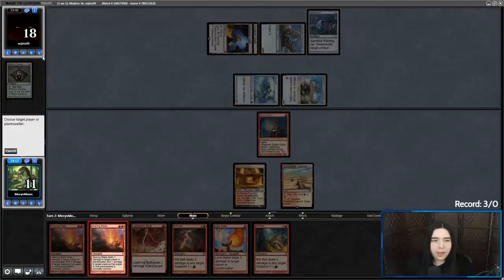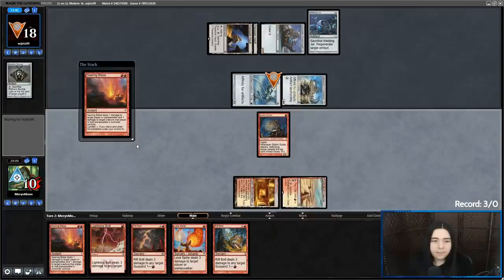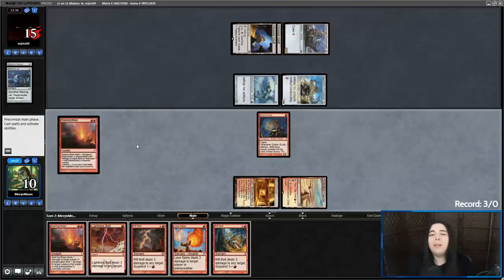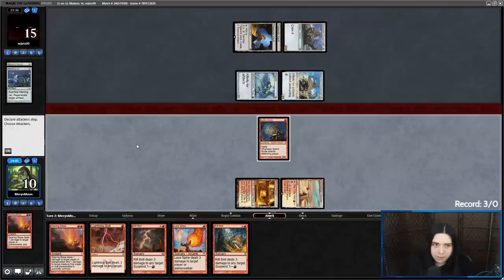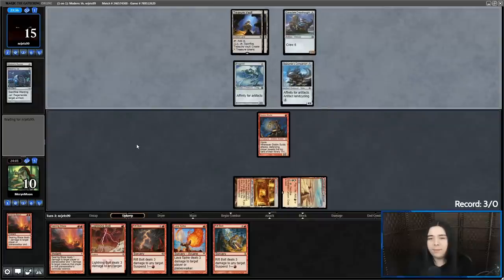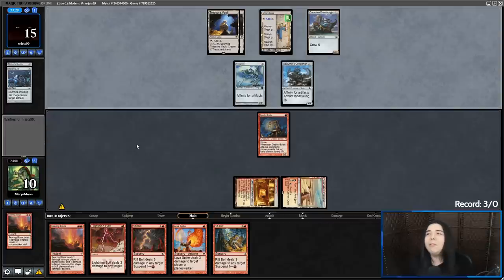Alright, we can go Sunblit Canyon and Searing Blaze here. The Welding Jar! No! Alright, I think I'm going to stay back to chump. They drew a Saga, so I'm on a time limit because that's going to get a Shadowspear. Happy fun times.